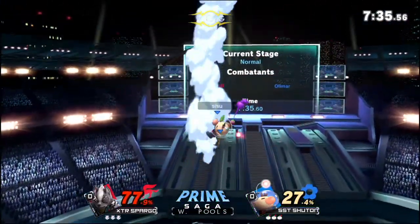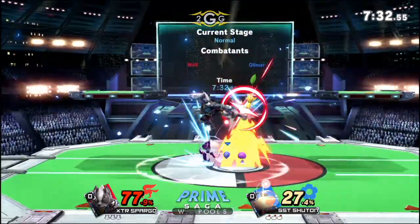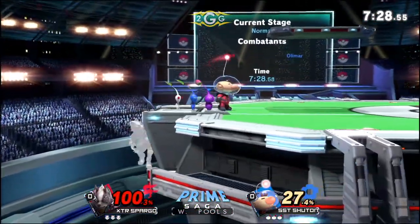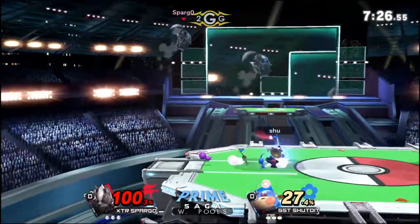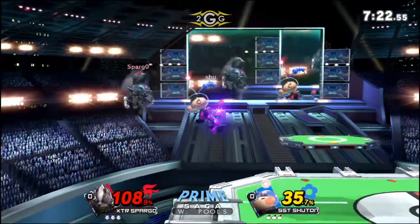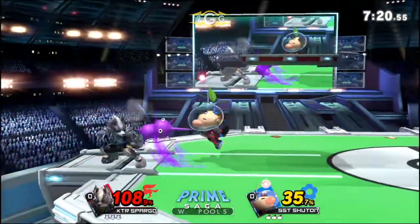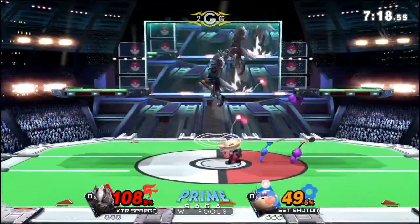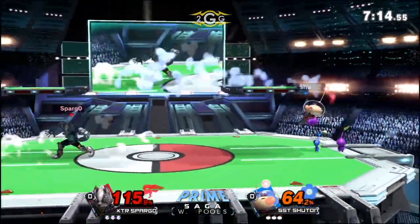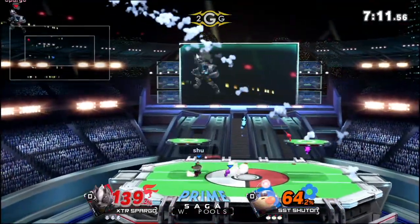Up air connector, of course going to be double up air. He's not so good at converting those easy damage situations. He's got the juggle situation — wow, trying to test him right there. Drop shield, let's find out before we try down smash. Great fade away from Spargo; maybe tonight he's gonna get hit by the backers and Shutong tries to swing off stage.